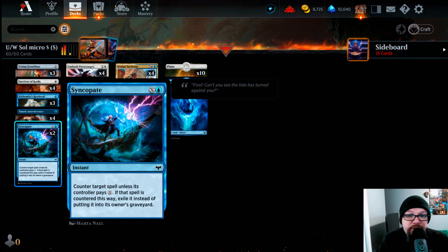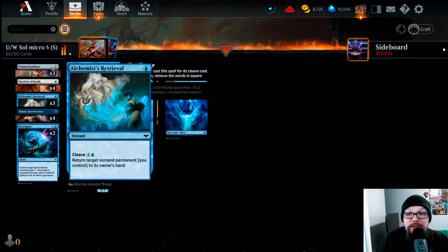Then we're playing two Syncopates. This is a new addition because Make Disappear spiked to 50 cents, and it was a toss-up between that or losing Alchemist Retrievals — and Alchemist Retrieval is too important. Syncopate is one blue and X — counter target spell unless its controller pays X. If countered this way, the spell is exiled instead of going to the graveyard. So we can permanently remove artifacts, creatures, board wipes — anything we counter. Syncopate is a six-cent card.